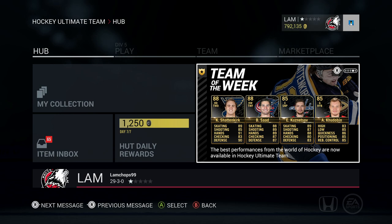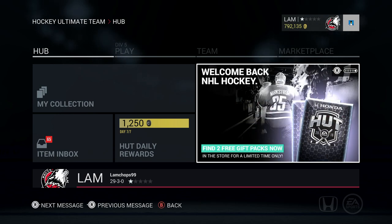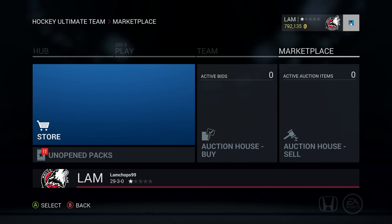We're also going after the Team of the Week that just came out yesterday. If you haven't claimed your free pack, you can find it in the store — EA gives you two for free, just go to the store and claim them.